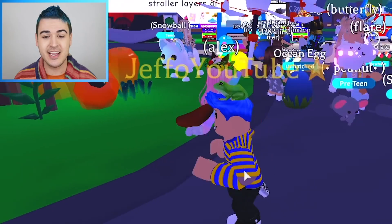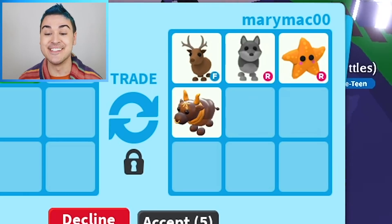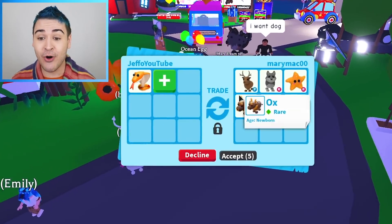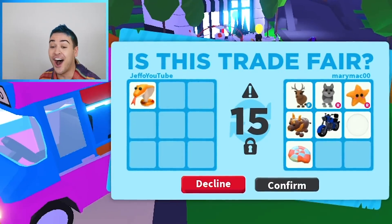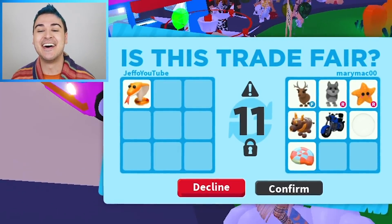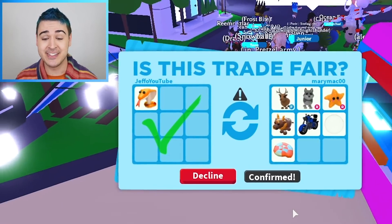I just want to see if we can get any other good offers here. A flyable reindeer, a rideable wolf, and a starfish — there's no way! I would accept this in a heartbeat, dude. These are from old eggs — these are from the Christmas egg. There's no way, I'm going to accept it like right now. Oh, come on, I want that. Yes! I want the reindeer! I'm going to say reindeer — yes! I think that's my favorite trade so far.